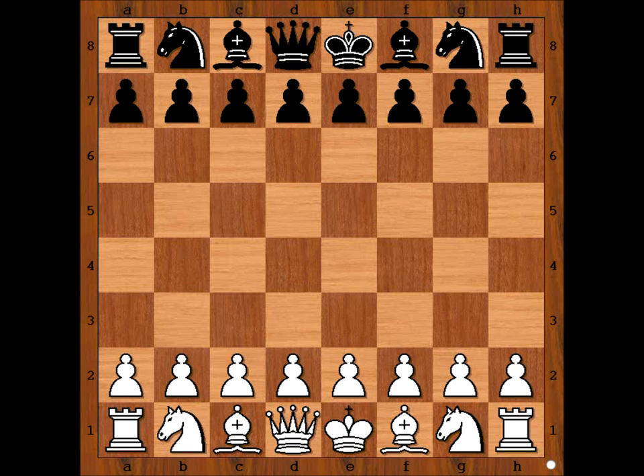Taras had the white pieces and he started with e4. Kirchner played e6, then d4, d5 — the French Defense.